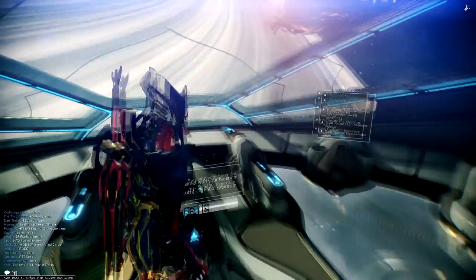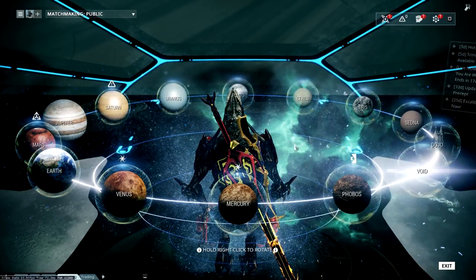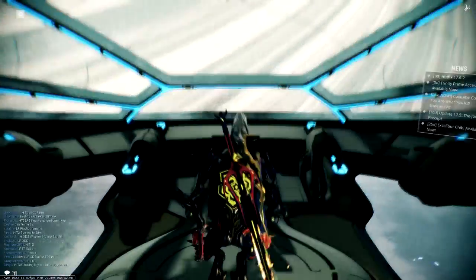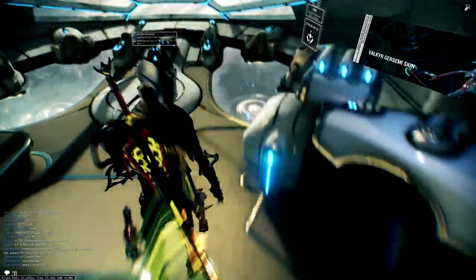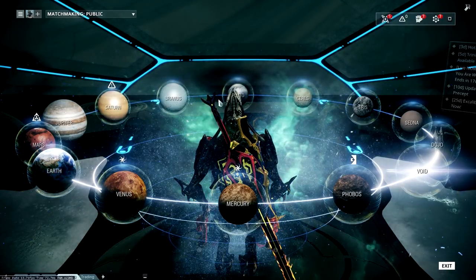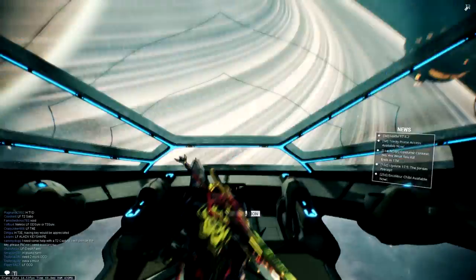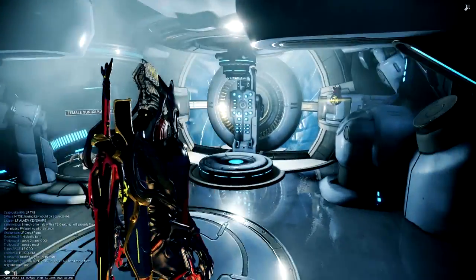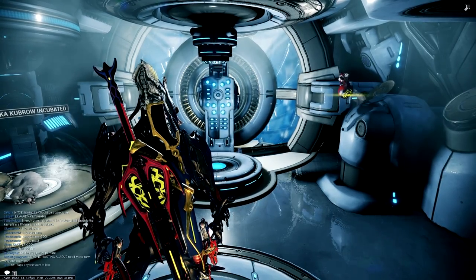You want to unlock as many planets and locations as soon as possible, as fast as you can. If you have an alert or event node on a planet you haven't been to yet, go on the recruitment channel — everyone has the same event — and you can find someone willing to taxi or take you to that node. Just don't think this means they will carry you; you need to hold up your own weight.